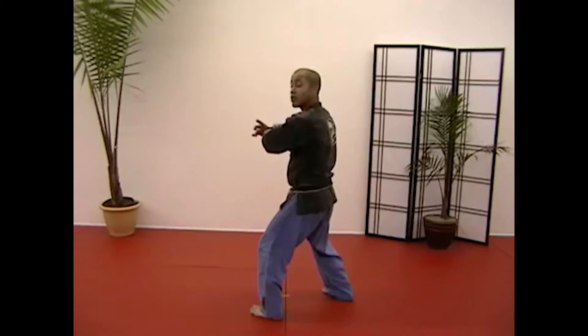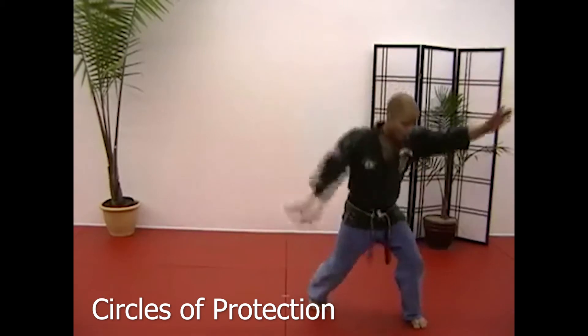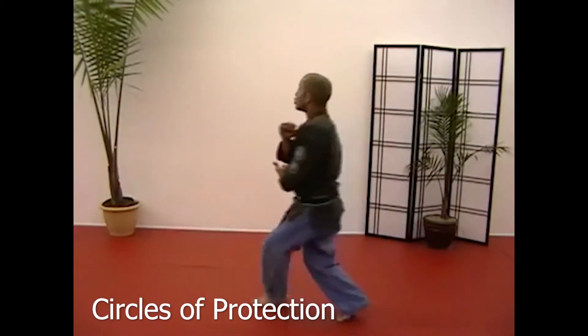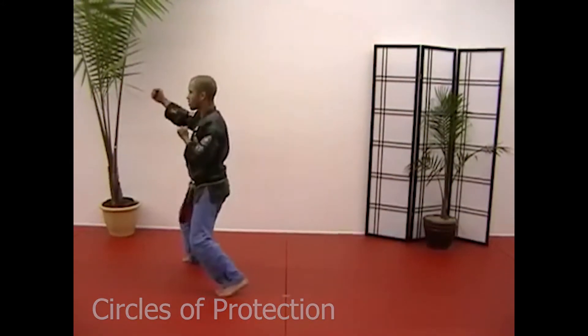Now we're going to go to 10:30 — circles of protection, green belt: parry up, clear, heel palm, claw, back knuckle — we call this cradling. Cross towards 4:30: parry up, heel palm, claw, pull, back knuckle.